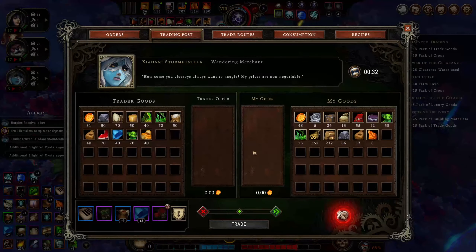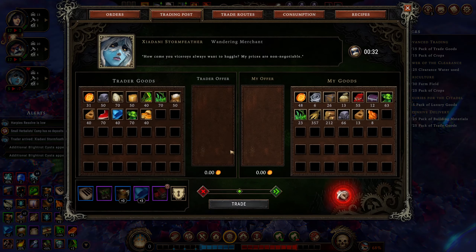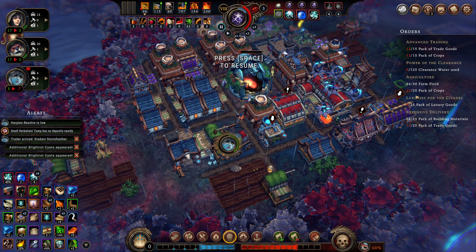If we could sell more stuff that would be good. What else can we sell? Packs of building materials are done — so that should help with the plank production situation. Packs of crops, packs of crops, trade goods. At this point I think we just need to make clearance water. Let's go ahead and sell some of this — I don't want to sell all of it, I definitely want to make sure we still have some wood available.